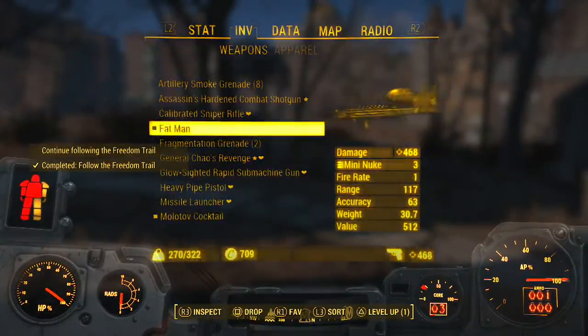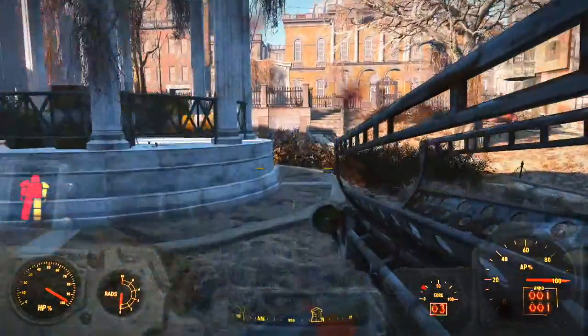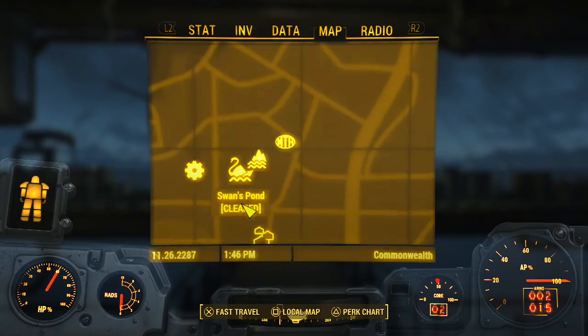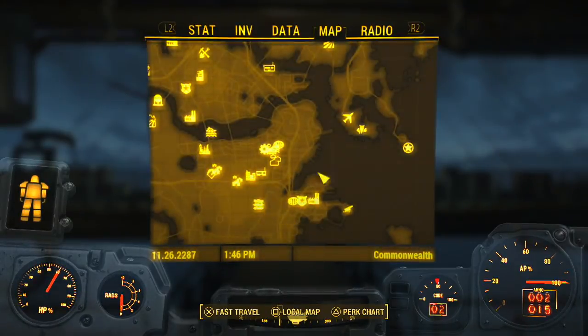Hey guys, what is going on? It is Spex here and today I'm back with another Fallout 4 video. In today's video I'm going to be teaching you guys how to take out Swan, which is located right here on this map, right next to where you meet Nick Valentine for the first time. He's in Swan's Lake obviously — this is his lake where he lives and today I'm going to be teaching you how to take him out.